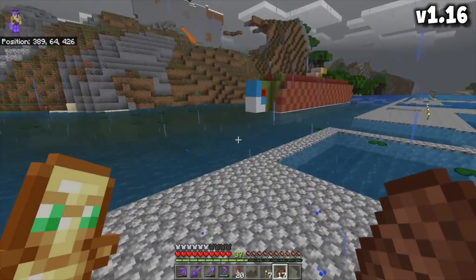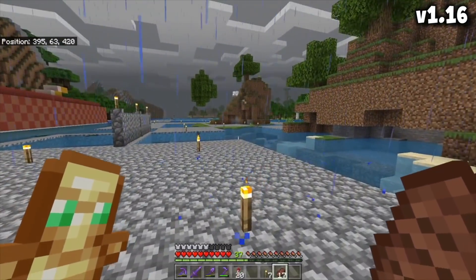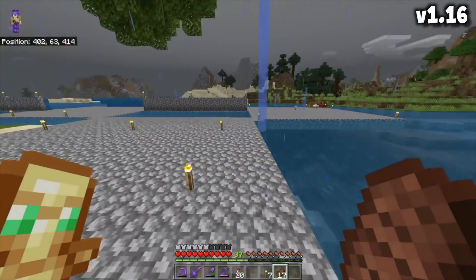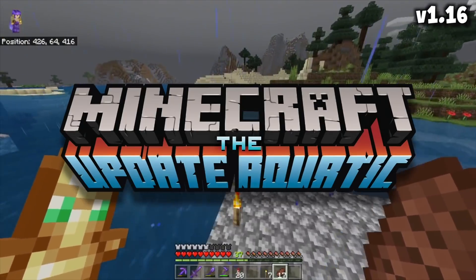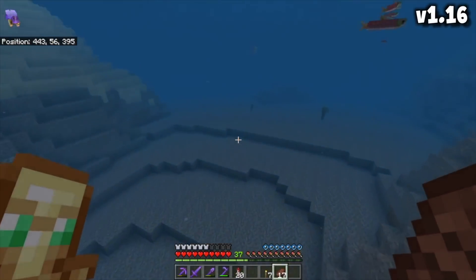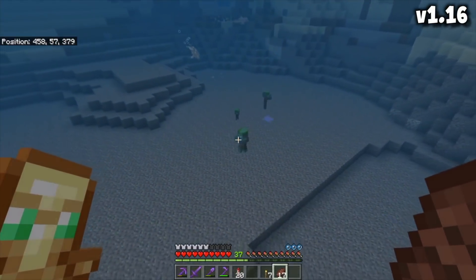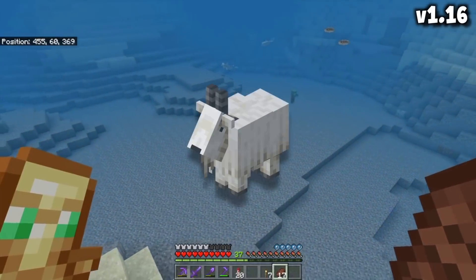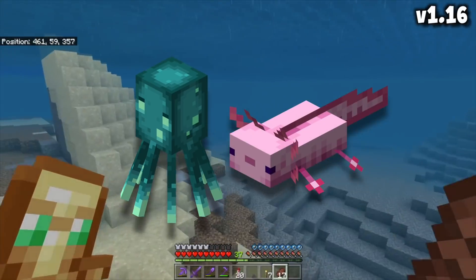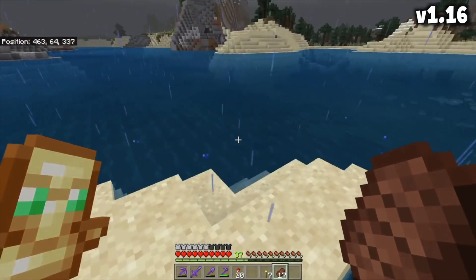Brand new blocks become available in new chunks. This little forest generated back when there were fewer biomes, and on the other side are brand new biomes. The same thing happened as recently as 1.13, the aquatic update. If you had an old ocean before that point, you can keep it — dolphins and drowned will generate. The analogues in 1.17 are goats on existing mountains, and glow squid and axolotls in existing cave lakes.